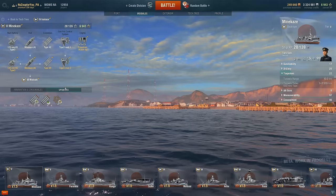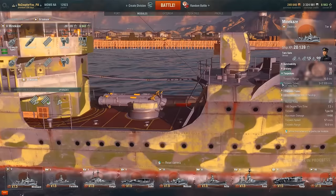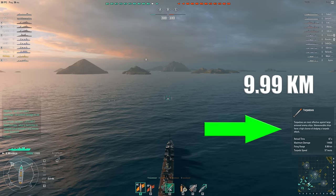With so many ships, it's not always easy to remember such fine details as torpedo range. So in-game, there are two ways to determine the range. First, for exact range in kilometers, you need only press the Control key. From there, your mouse pointer will appear — just hover over the torpedo icon and it'll instantly tell you the range.